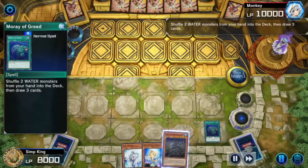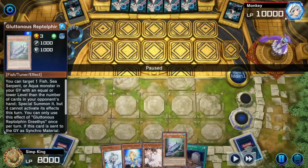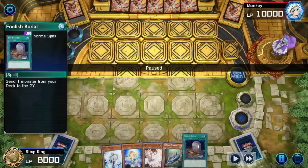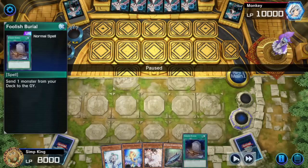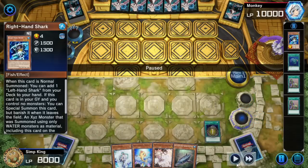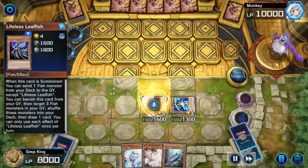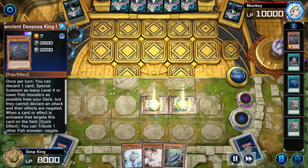Moray of Greed — this card will un-mess up your garbage hands. Activate the Moray of Greed. There's a reason we have a very high spell count — stick around, I'll explain everything. Our hand is fixed. We drew the Rep Dolphin — just because you draw it doesn't mean you give up. You just have to do a suboptimal combo. Foolish Burial Goods — instant level 4. Butuniful, also a level 4 fish from the deck. Foolish Burial Goods, send our one copy of Right Hand Shark. Right Hand Shark banishes or summons itself from the graveyard for free.